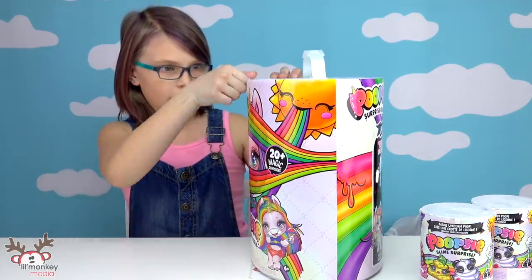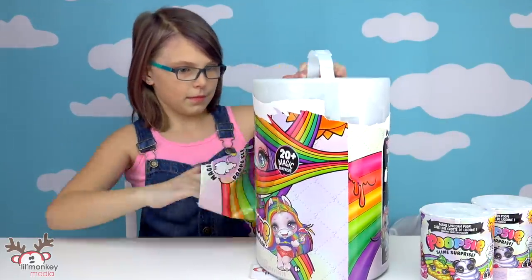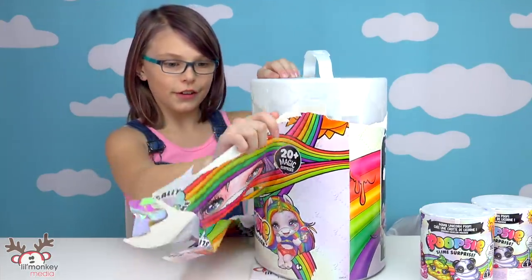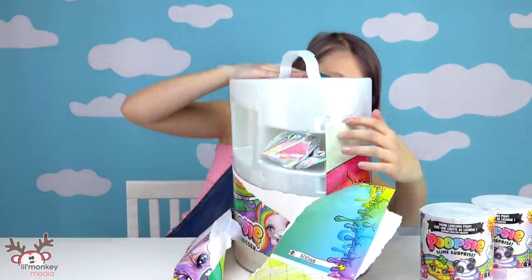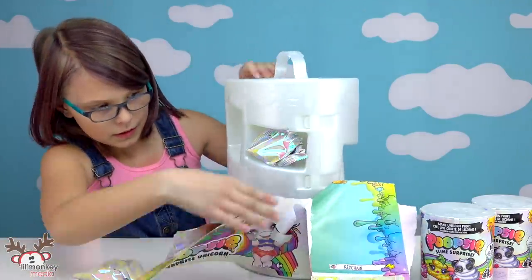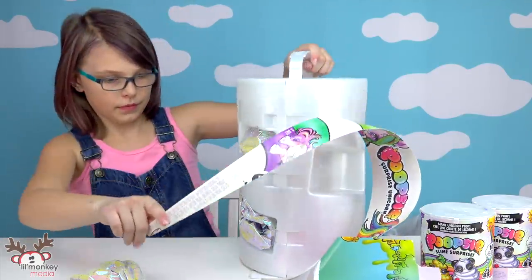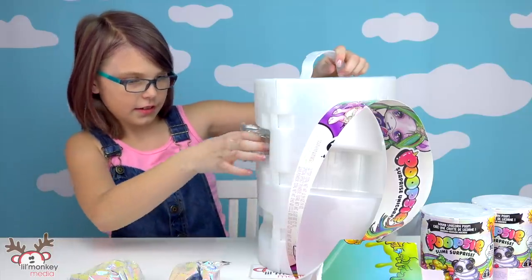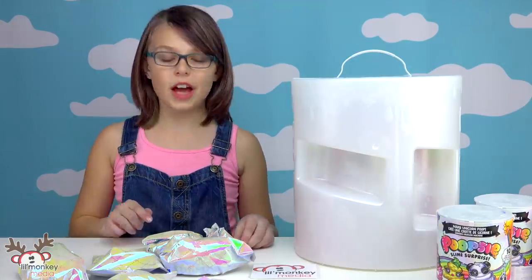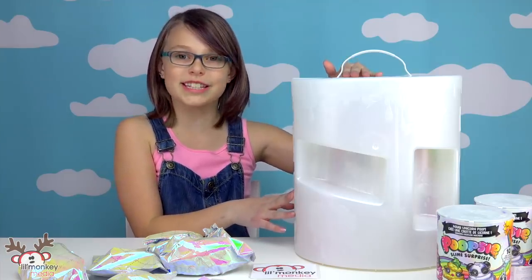So we open it from the front. I start seeing some of our stuff! Let's keep unwrapping all of it. Whoa, this is a lot of surprises! Some of them are stuck here, and then here's our unicorn. I think I'm going to start with all of our surprises — we have eight surprises right here, and then we have our unicorn in here, and I think it's going to have more surprises in there too.